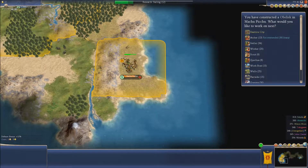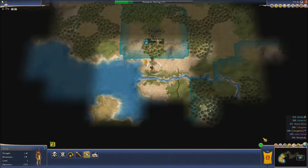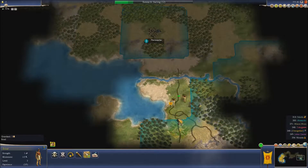So an obelisk has been built here. This will enable them to get some culture, which means we can build out and take hold of that there. I need a work boat — let's get you some barracks, because everybody needs to build things.